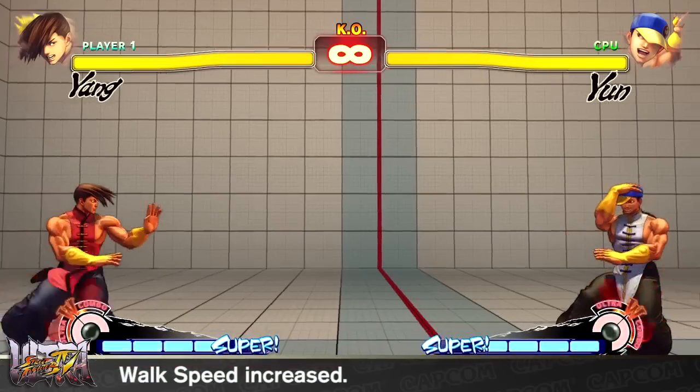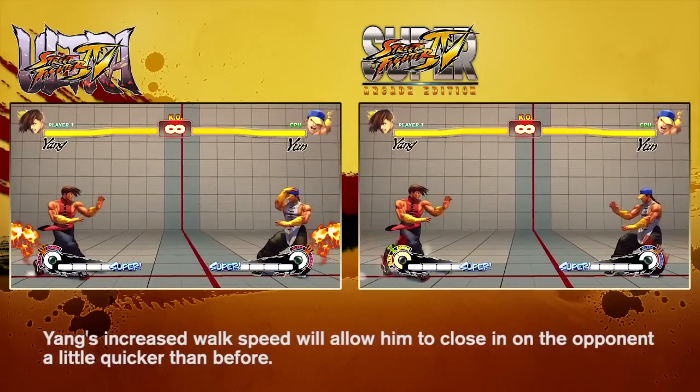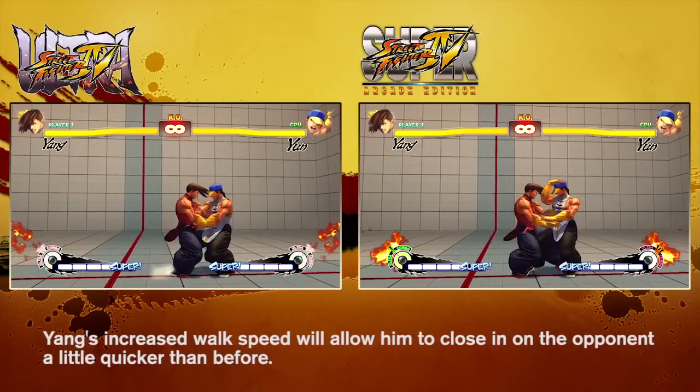Yang players informed us that since Yang is primarily a ground character, he should be able to close in on opponents that much faster. To address this, his walk speed has been increased a bit from his AE2012 version.